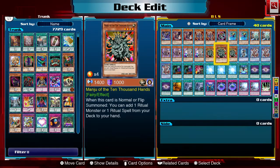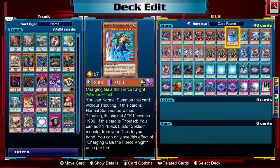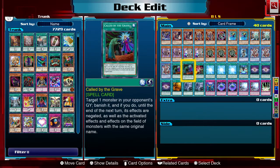Monju is a searcher for both ritual spells and ritual monsters. Envoy of Chaos is like Honest for both Black Luster Soldier and Godly Fierce Knight, buffing them up with 1500 ATK.